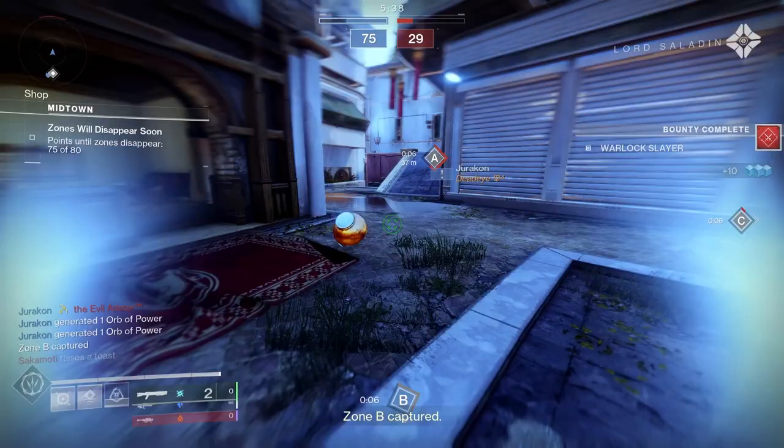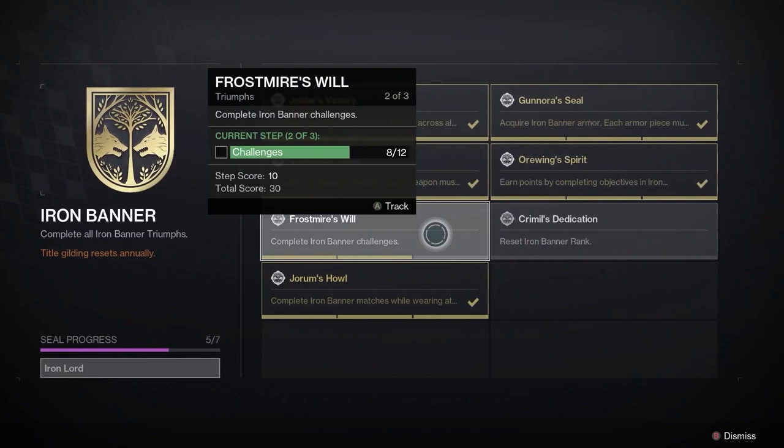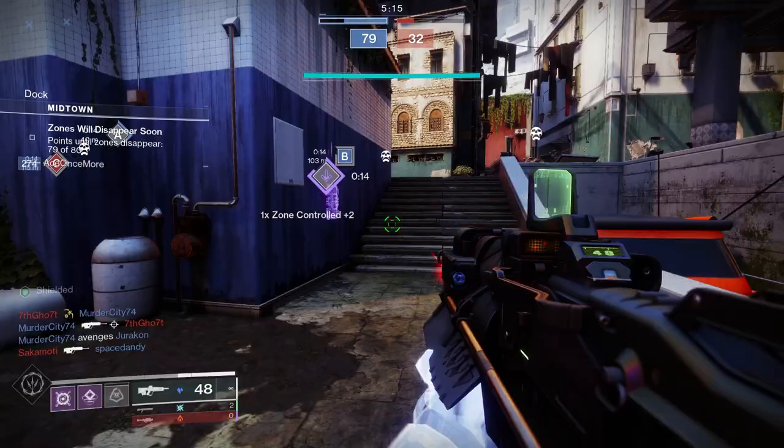Finally, we've got the Iron Lord title, and it's one worn really proudly. You can find it on the titles and seals page. This one is going to be a grind, including resetting your Iron Banner rank twice with Lord Saladin. However, it is one of the best titles to get in the game — it allows you to show off your dedication to Iron Banner and also Lord Saladin himself.